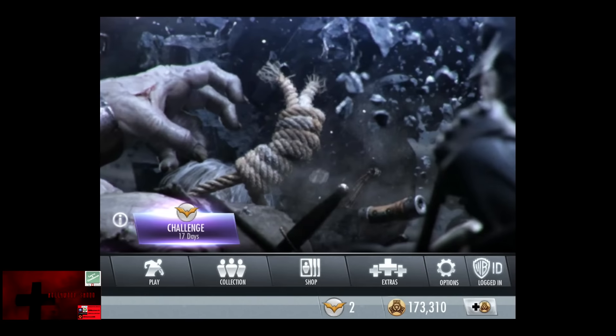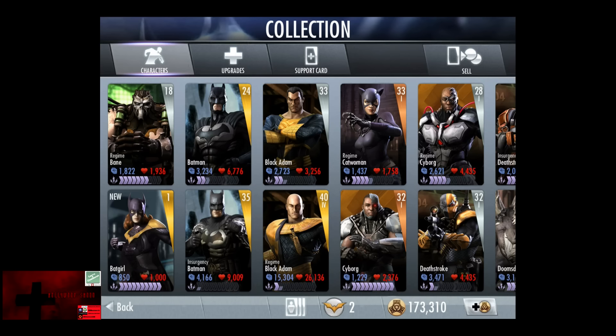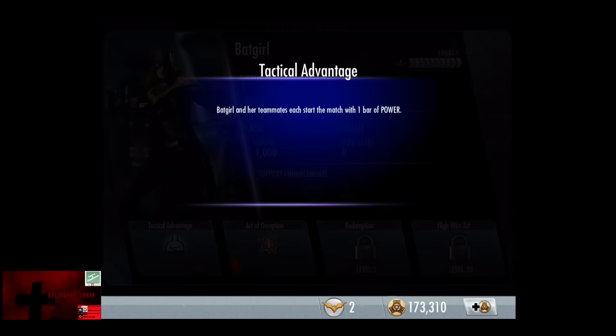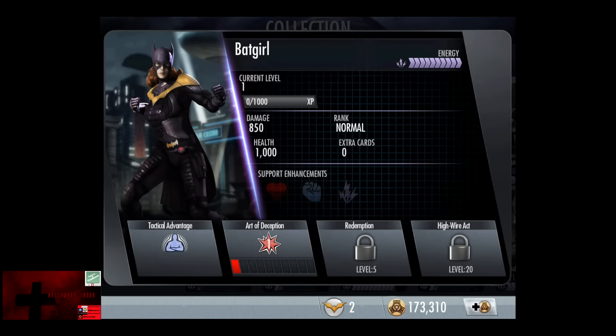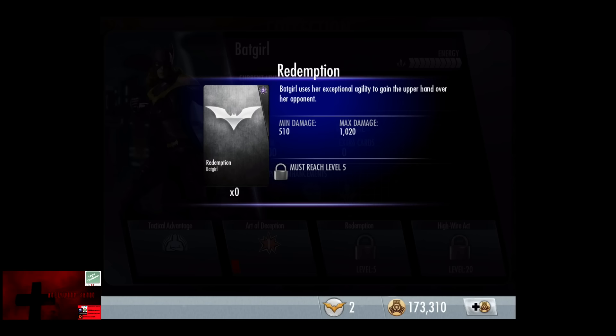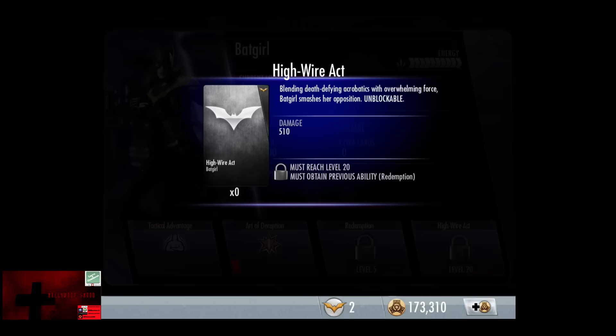Going into our collection, Batgirl is selectable. Her Tactical Advantage is that Batgirl and her teammates start the match with 1 bar of power, which is probably good if you use it with Silver Green Lantern or Red Sun Wonder Woman. Art of Deception — Batgirl uses a smoke bomb to cover her as she attacks from a distance. Redemption — Batgirl uses her exceptional agility to gain the upper hand. And High Wire Act — blending death-defying acrobatics with overwhelming force, Batgirl smashes her opposition. Unblockable.